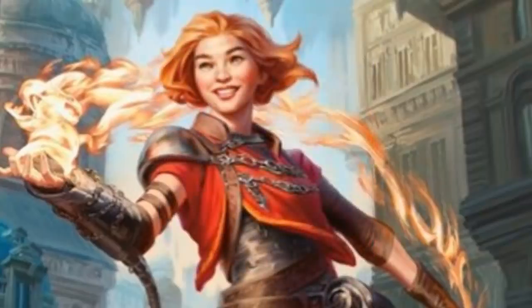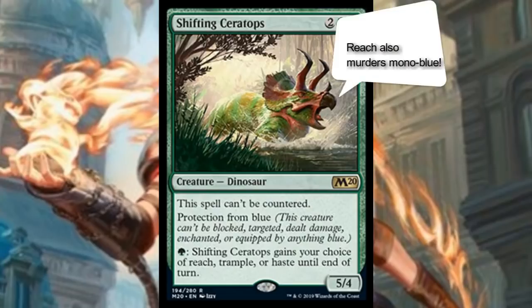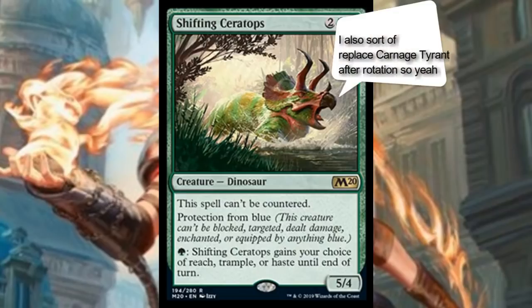That's not the only four-mana green creature today worth attention — we also saw Shifting Ceratops. Dinosaurs are getting some love here. It's two generic and two green for a 5/4 dinosaur that cannot be countered, has protection from blue, and for one green mana gains your choice of reach, trample, or haste until end of turn. This fights Teferi hard. We've seen a lot of answers to Teferi in this set — Fry was basically an answer to faeries, and this is the same thing for green. Not only does it swing through blue creatures, it's naturally protected from many of Teferi's abilities.